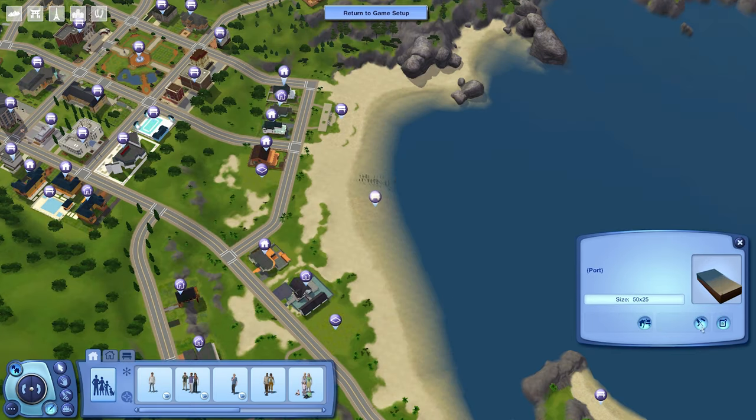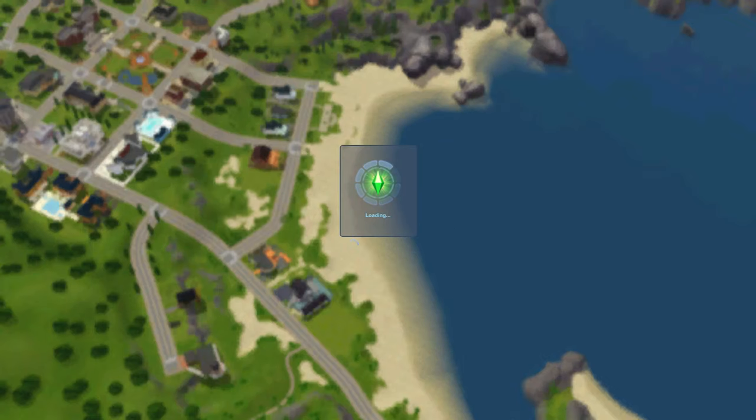Now we're going to have to go into build mode. At this point, if you want to go into Isla Paradiso, you could save an existing port lot to your library and just place it here, but it might not fit into the world that you're working with. So I'm going to show you how to create your own from scratch. We're just loading into the lot here — sometimes it can take a bit of time, especially with custom play slots, because it has to figure out the terrain.